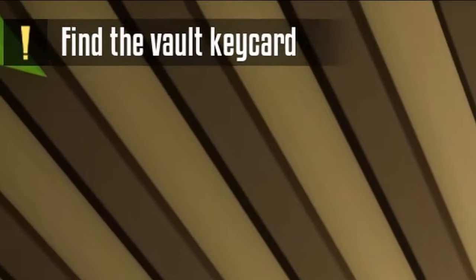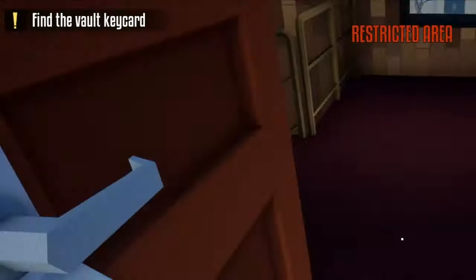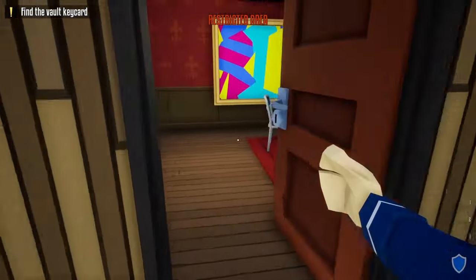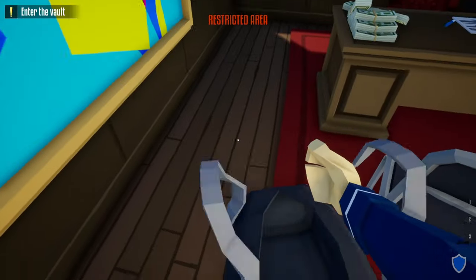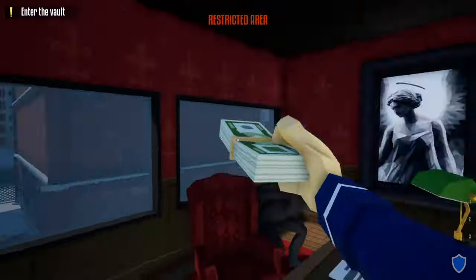As you can see in the top left it says 'find the vault key card,' which is in that office we unlocked. Once through here, tie up the manager and right there is the vault key card. I suggest leaving a bag up here for the office because there's some money in here.